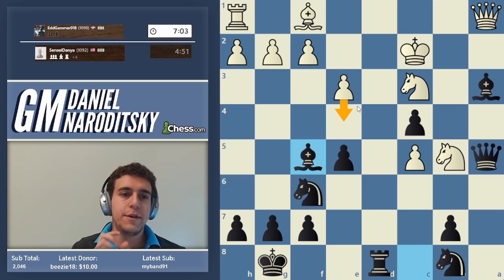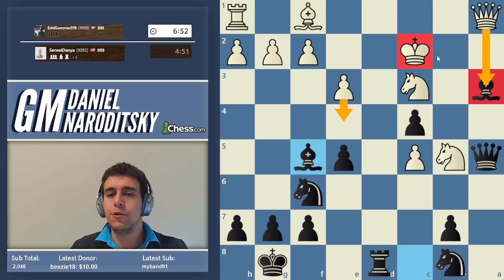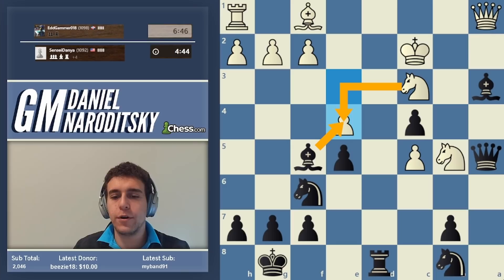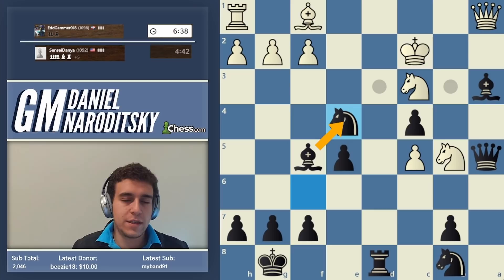E4 is literally forced. Our threats against white's king are so much more significant than the fact that our bishop on a3 is hanging — yes, white can take it with the queen, but that attack against the king completely outweighs the bishop. We take on e4 with the knight, setting up a devastating discovered check. If white trades we take with the bishop and it's essentially checkmate — white's days are numbered.